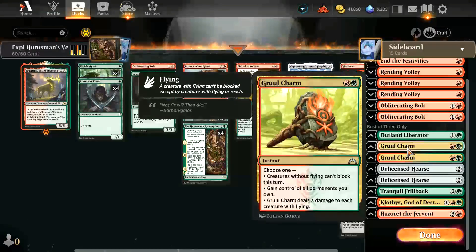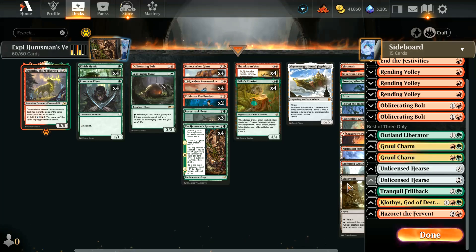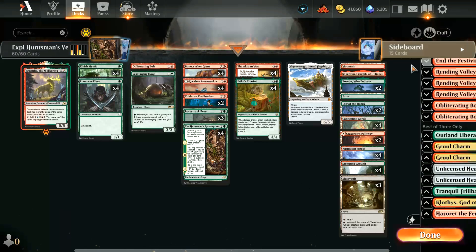We're also running two copies of Gruul Charm — a recent addition to the format. It's part of the Ravnica charm cycle, red and green, and says choose one: creatures without flying can't block this turn; gain control of all permanents you own; or deal three damage to each creature with flying. Quite versatile — can punch through ground creatures or deal with flyers. So that is the deck. Let's go onto the ladder and see how we do.